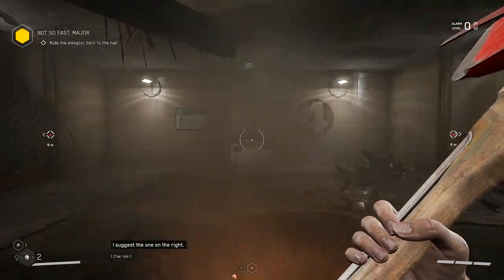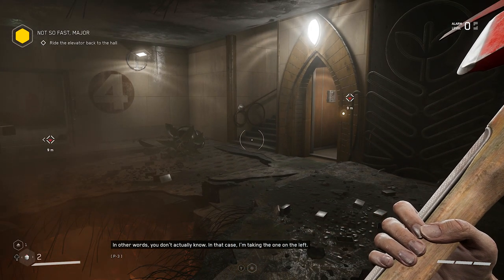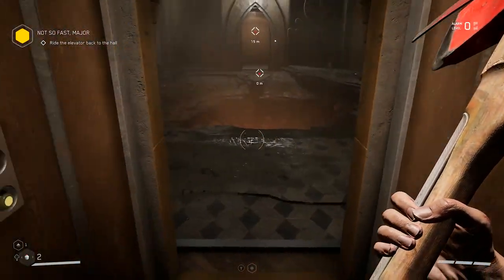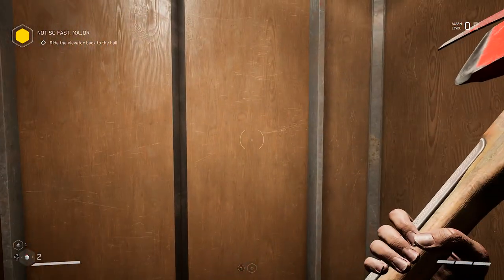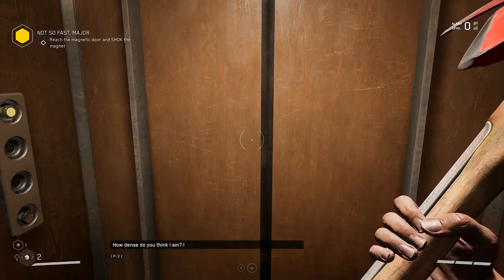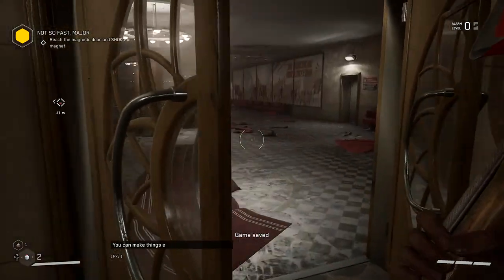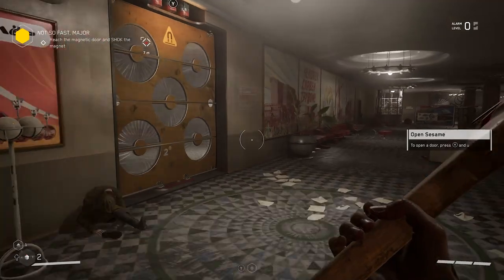Which one? I suggest the one on the right. In other words, you don't actually know. In that case, I'm taking the one on the left. I've marked another waypoint for ease of navigation. How dense do you think I am? I know where I need to go to complete my mission. I was only trying to make things easier for you. You can make things easier by getting off my grill. I like the waypoints.